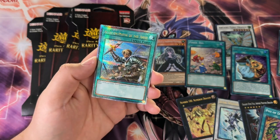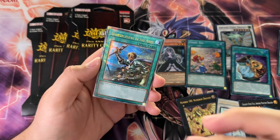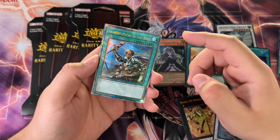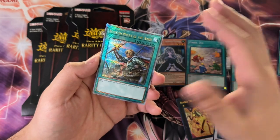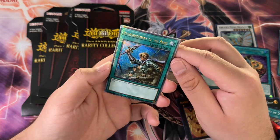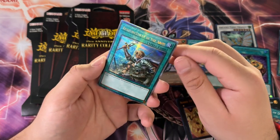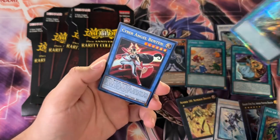I'm laughing because this card is in literally every single collector base set — it was in Magnificent Mavens as a Pharaoh Rare for some odd reason, and now as a Quarter Century Rare in the Rarity Collection it makes sense, but as a Pharaoh Rare it just doesn't make any sense. I'll take it though — this will go nicely in a HERO deck for sure.